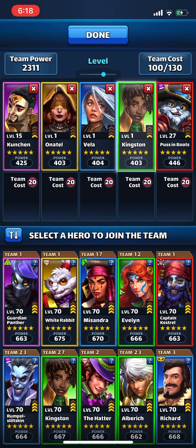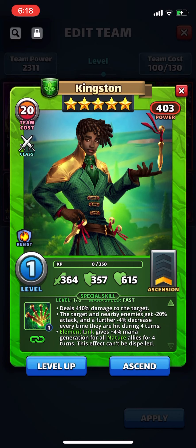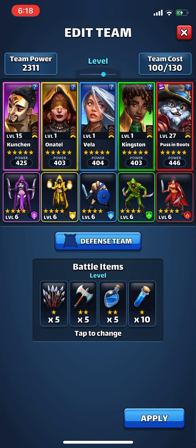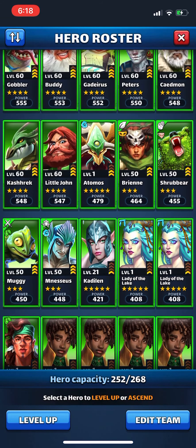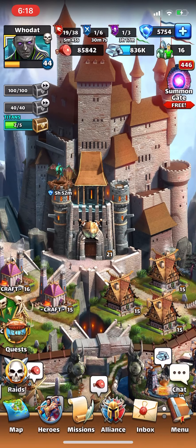After I get Kingston leveled up I'll put Zaline in there and start leveling her up. Kingston is probably one of the heroes I'll have three of leveled up — he hits super hard, the attack down keeps stacking every time they hit, and green heroes are normally slow. When you pair Kingston with another green hero like Lady of the Lake, it kind of bumps her up to average. So I'm probably gonna do three Kingstons, strictly for war.